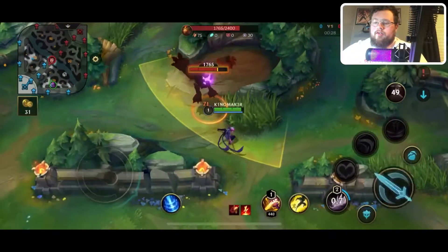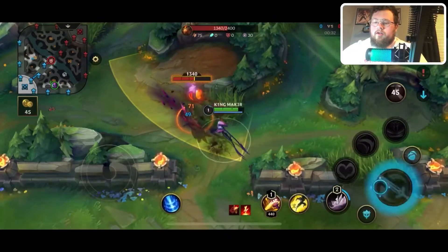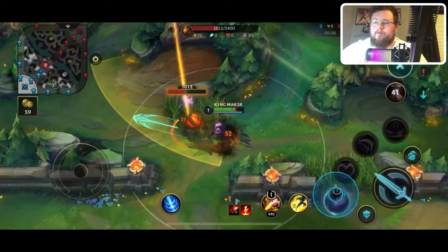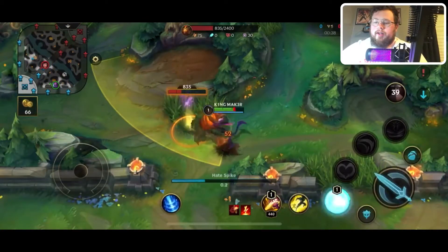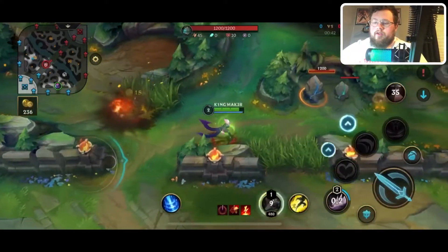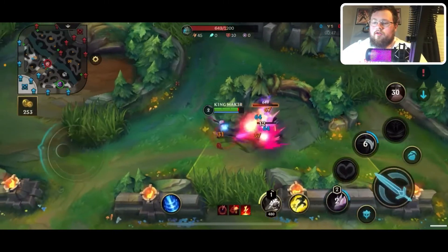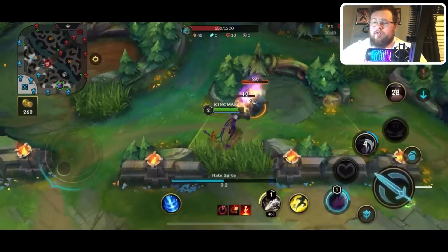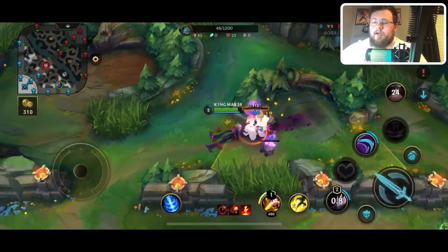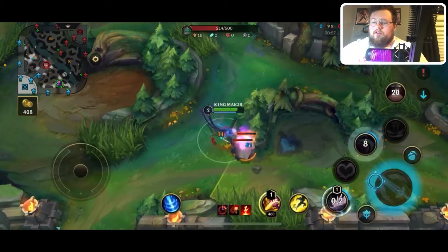What I'm doing is I want to kite down to krugs. I'll pull down as much as possible, then get to a point where I can't kite anymore — I just want to be as close to my next objective as possible. Wait till you get to smite range and then go ahead and kite back. Evelynn clears really well on AoE camps.